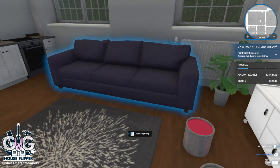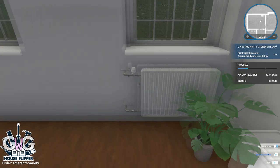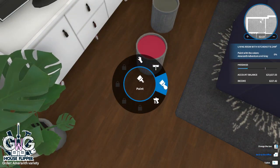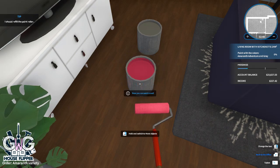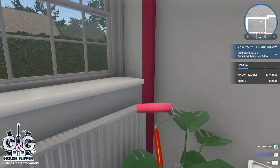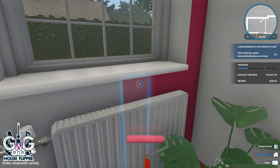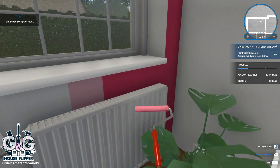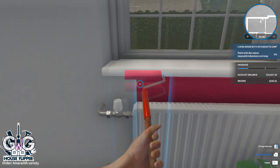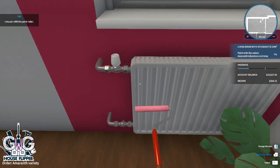If something is in the way of a wall it's a good idea to move it, so I'm moving the sofa out of the way. To get your paint roller, right-click to bring up the wheel — the third option is paint. Hold over your paint tin to fill the roller, then start painting. I forgot how slow it is in the beginning without perks — you can only paint one strip at a time and need to refill your roller when it's empty.